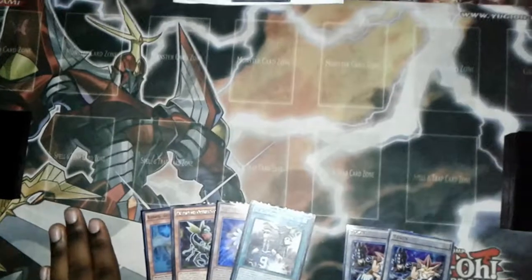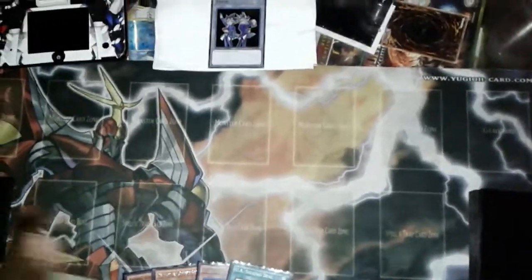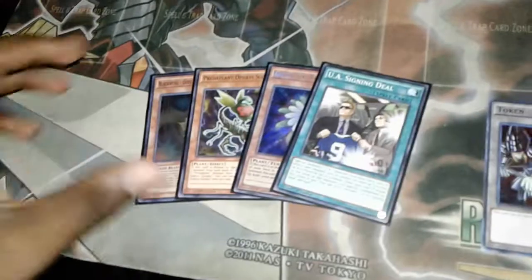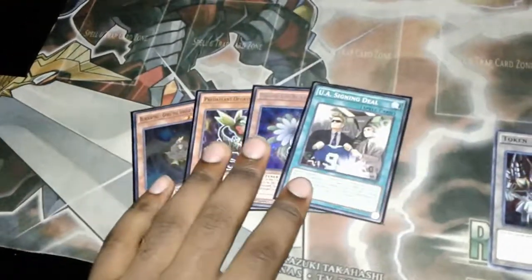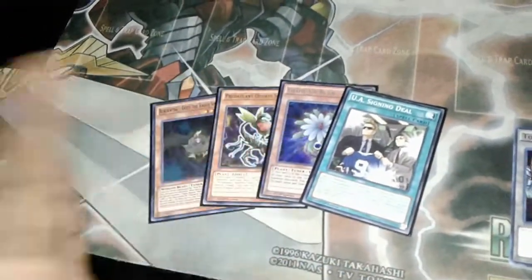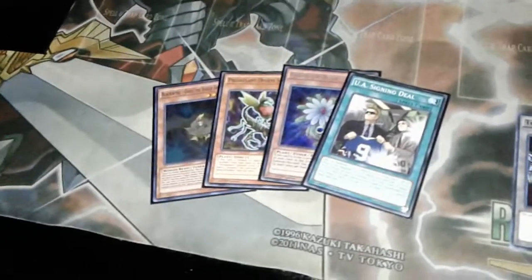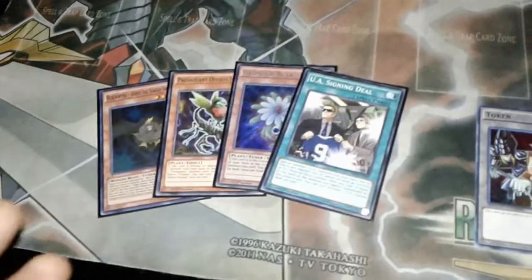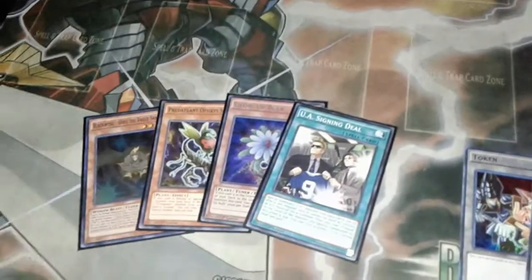What is up guys, it is Nisho here, and today I got another combo video showing off another deck you can use for link format. It's a pretty casual deck but a deck that I enjoy nonetheless. You can see the UA Signing Deal because we are talking about UAs, and there are three other cards here that aren't exactly UAs — it's one of those decks where you're going to have to use cards outside of the archetype a lot.